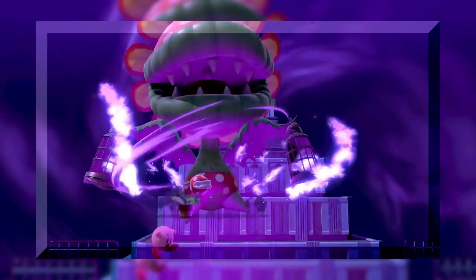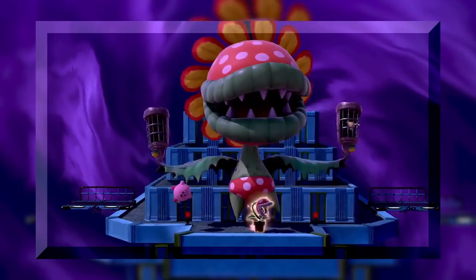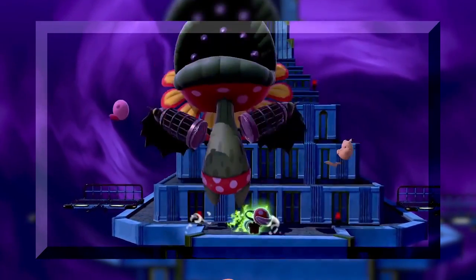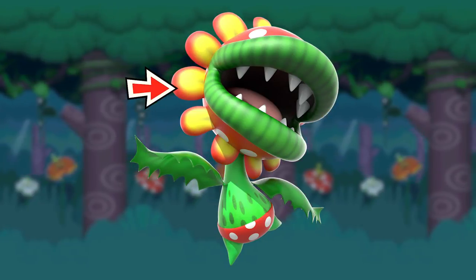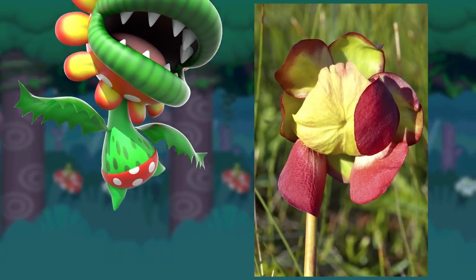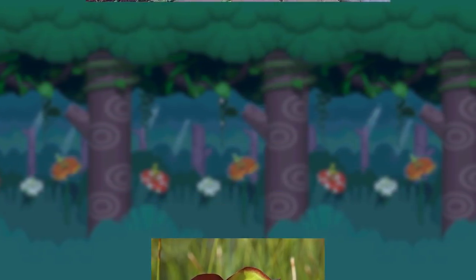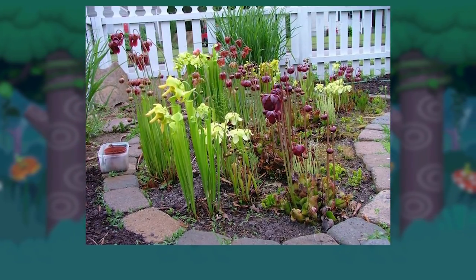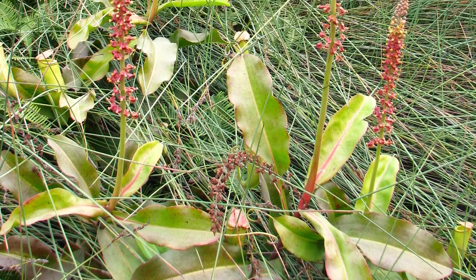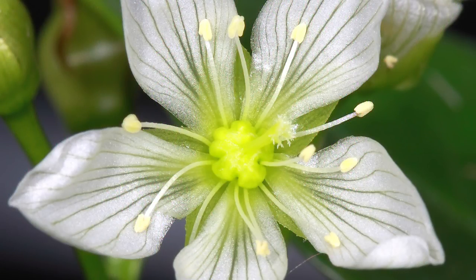Now there's just one more thing left to cover: Petty Piranha. He already takes a lot of inspiration from insectivorous plants like the other Piranha Plants, but there is one thing in particular that's interesting — his petals. The way they are placed on his head is similar to the formation of the flowers of Saracenia, which are a very peculiar shape to allow insects to pollinate them easily and not get eaten. This is why their flower stalks are very tall, to keep them away from the traps. Most insectivorous plants have long flower stalks and strange-looking flowers, but the Venus Flytrap ones are quite pretty.